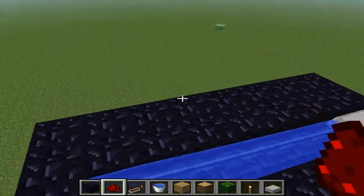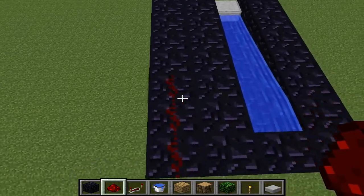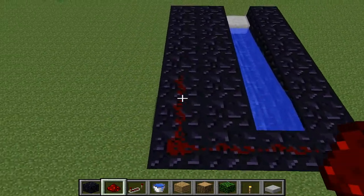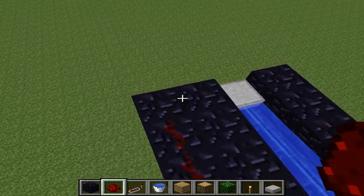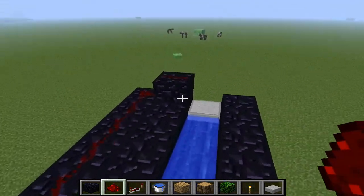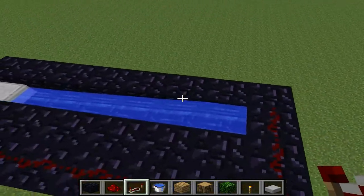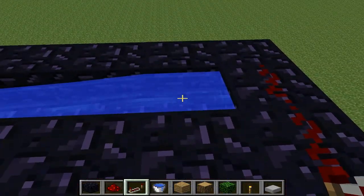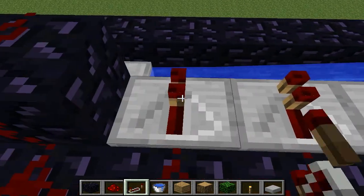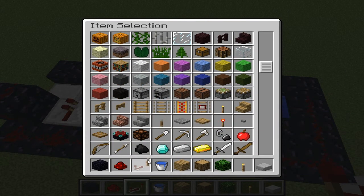Line the entire outside all up with redstone, like that right there, and line the back right here as well. Then you're going to take a redstone repeater — make sure not to put it at the very front because no TNT is going there. Place one there, there, there, there, and there — five repeaters total.